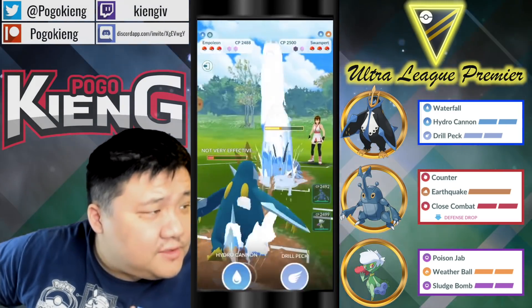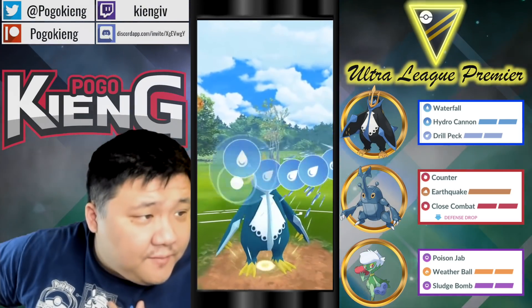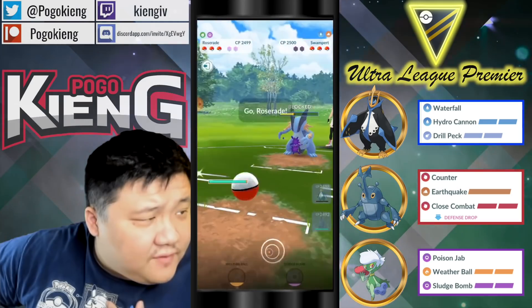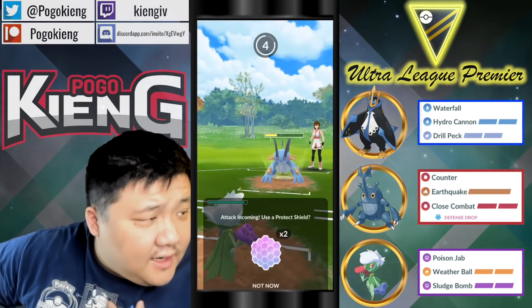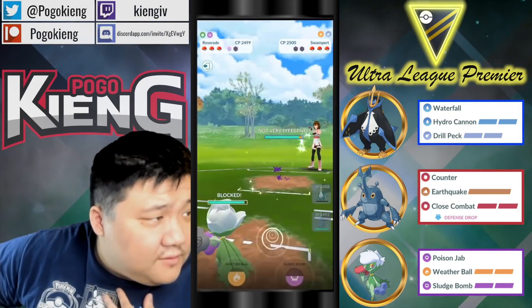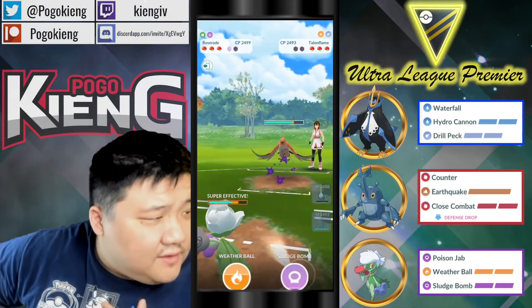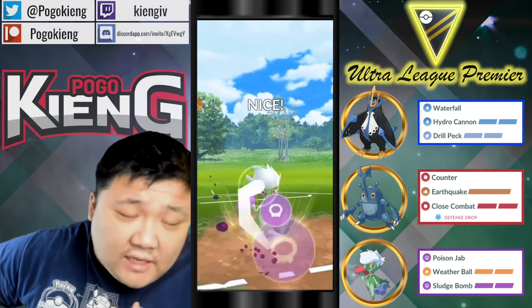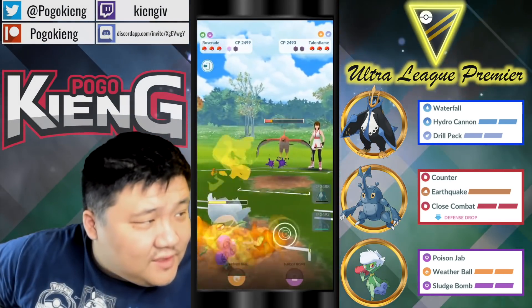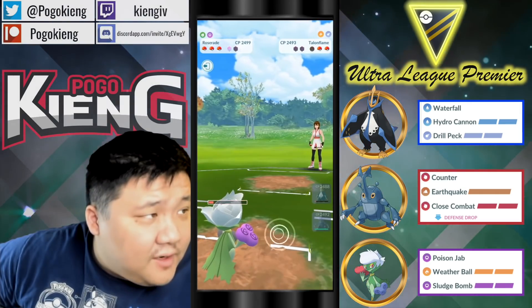Going to no-shield this and look to land the Hydro Cannon. The other Swampert must have had a breakpoint because it looks like they survived that pretty easily. This should be a Hydro Cannon — oh, it's Earthquake. Here comes Talonflame. Talonflame will 100% not shield this because it's typically the moveset you see run. Can we go for the farm down? Very nice.